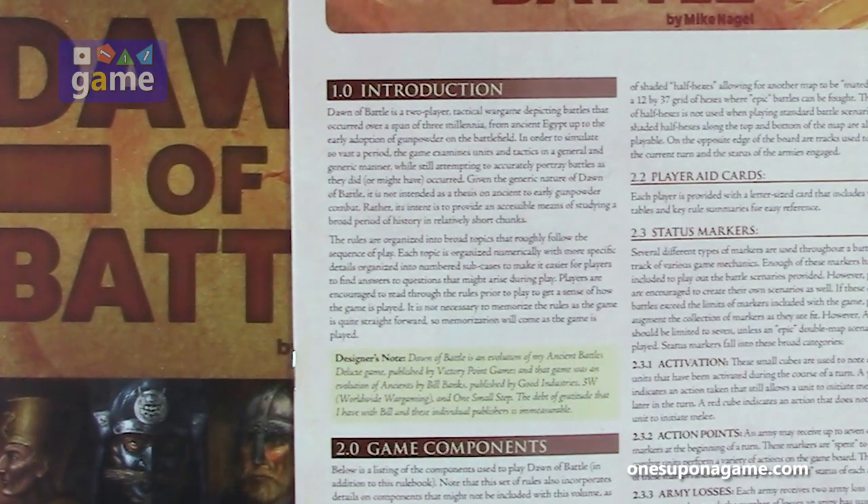Dawn of Battle is a two-player tactical war game depicting battles that occurred over a span of three millennia, from ancient Egypt up to the early adoption of gunpowder on the battlefield — so we come way forward, past the medieval. In order to simulate so vast a period, the game examines units and tactics in a general and generic manner while still attempting to accurately portray battles as they did or might have occurred.